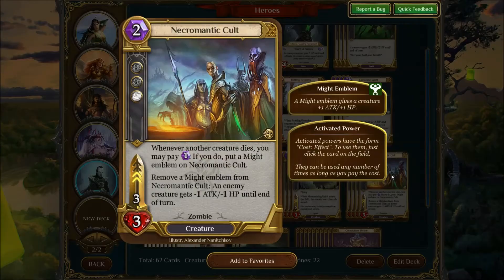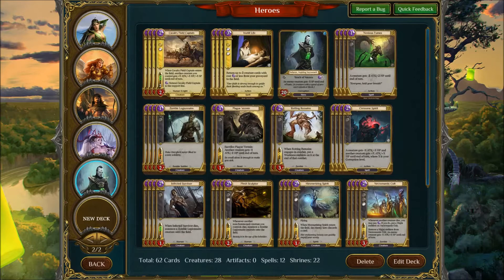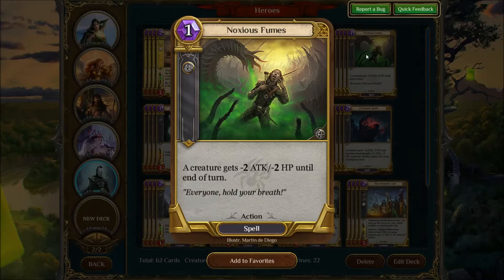I put in Necromantic Cult instead of the Vanguard. I feel this deck has enough three drops already and the Cult can really make an impact on the board once you get the removal train going. It's a really strong card, and for only two mana the fact that it comes back with Instill Life is pretty good. And other than that, I just have Noxious Fumes — if you run Corruption, you run Noxious Fumes, it's as simple as that.